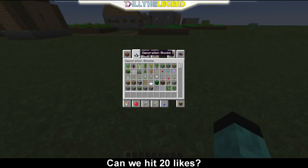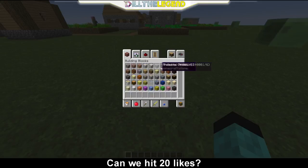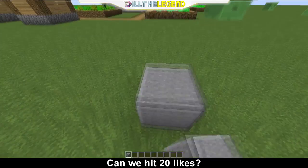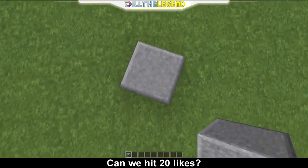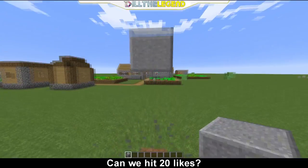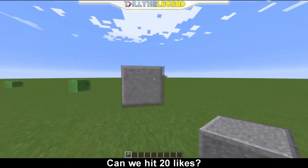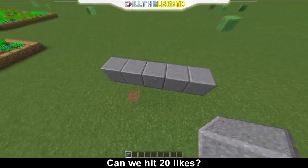Now get any building block you want — nothing like sand or anything. You could make it out of dirt, but just for the sake of the video and because it looks a lot nicer, I'm going to make this with andesite. I'm going to build mine up just a little bit higher so these slimes won't mess with me. Right here sounds good, this is a good area.